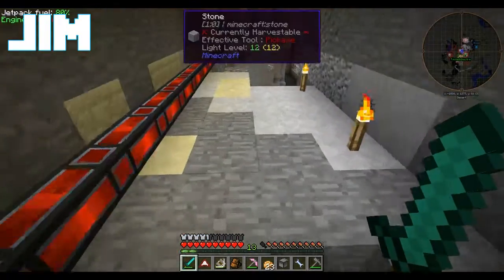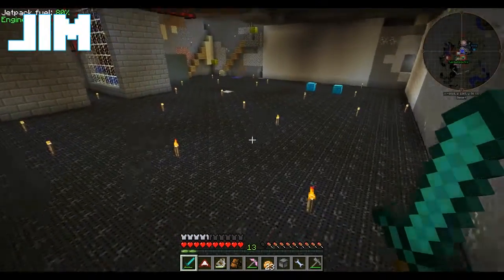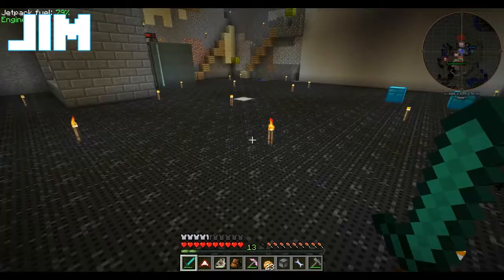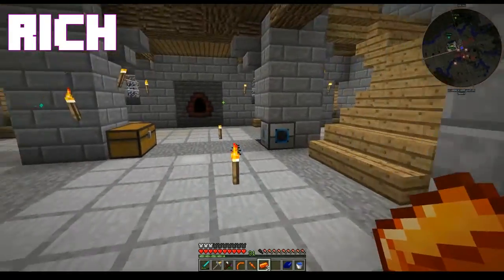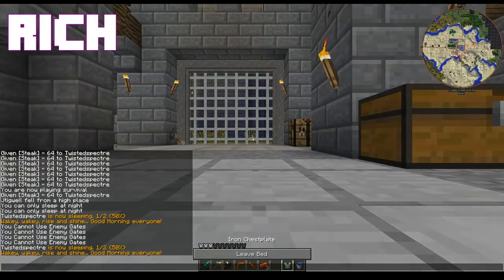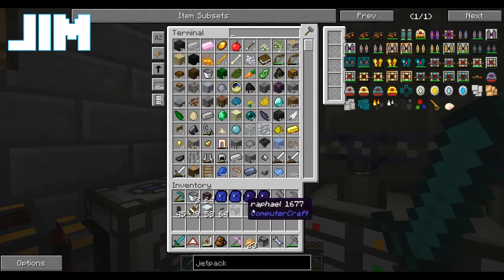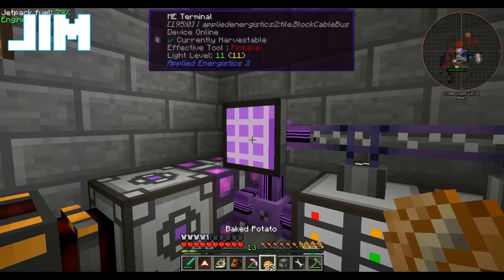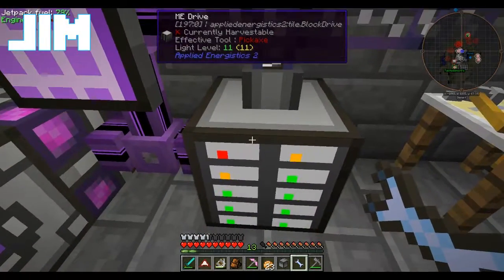Hi everybody, I'm Jim and I'm Rich and we're playing Resident Rise. I'm working on my crossbow and I am taking apart the storage system. I'm trying to find spots where I can stick things. There are chests upstairs in the workshop aren't there? Mm-hmm, they're full.